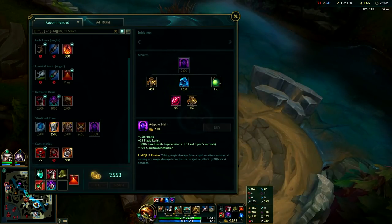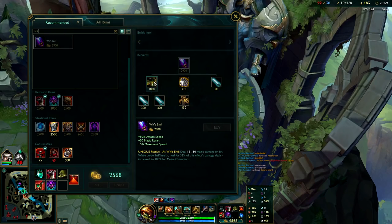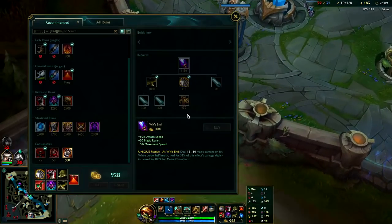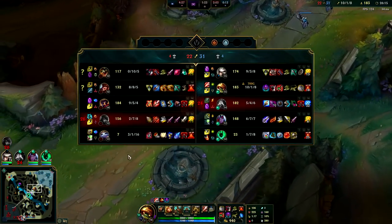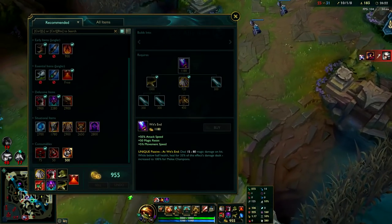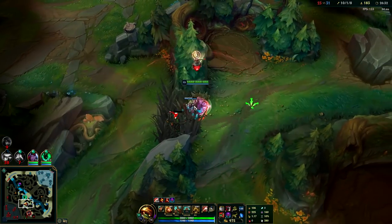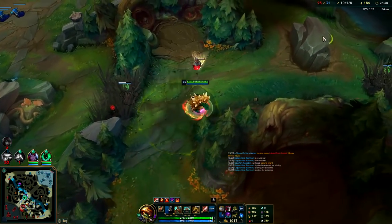Our next item at this point is going to be Wit's End, because we're already very tanky and we can ensure damage. Wit's End gives you a lot of attack speed and a lot of on-hit damage which synergizes really well with your passive and E attack speed. So whoever we taunt will actually be able to get killed. If you trusted your teammates you could start building something like Locket if you really wanted to, but I'm tanky enough right now. I'm looking for damage - Wit's End is a good option since they have a decent amount of AP with Victor and the Yuumi.